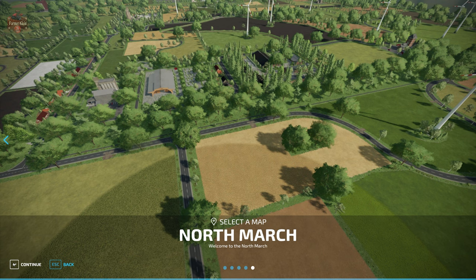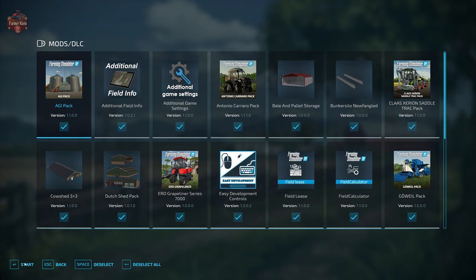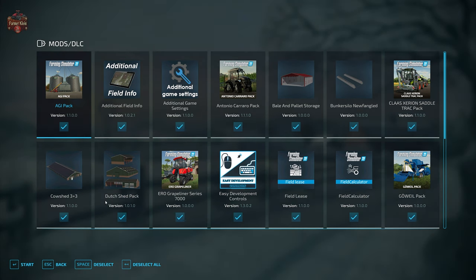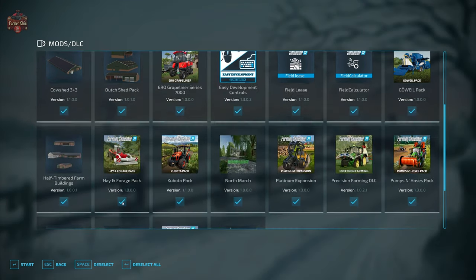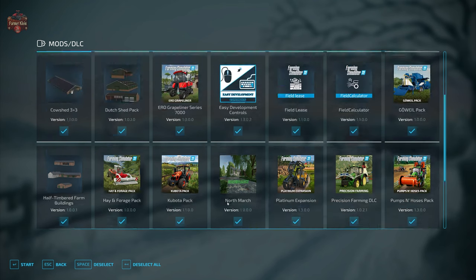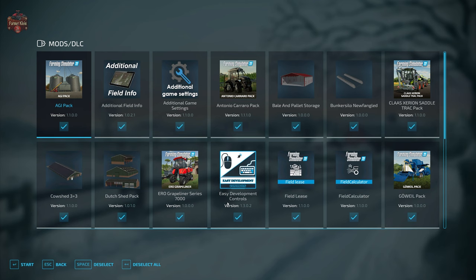The description lists this map as being precision farming supported. In addition to the map, you're going to need to download eight required mods. Those eight required mods are now listed on the website — they weren't listed yesterday when this map was released, but as of the recording of this video they are listed. They include: bale and pallet storage, bunker silo, newfangled variety cow shed, three-plus-three Dutch shed pack, half-timbered farm buildings, recycling center, sugar factory, and the wind turbine package.